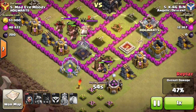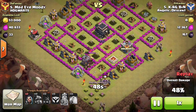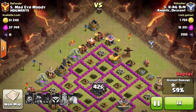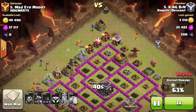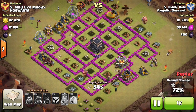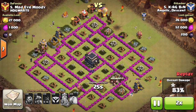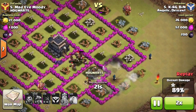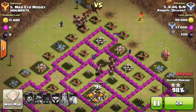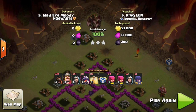Once the last hidden tesla went down, the hogs turned to the skeletons and the barbarian king, then went for all the closest structures. He dropped wizards on all the corners to make sure all structures were taken out in time. With about 15 hogs left, they ran around the base sweeping up everything. He triggered another giant bomb but level 4 hogs are strong enough to survive a level 2 bomb.